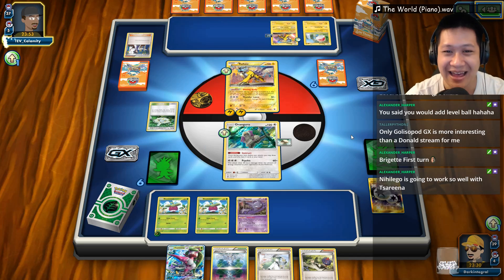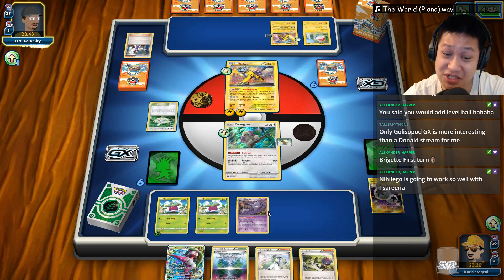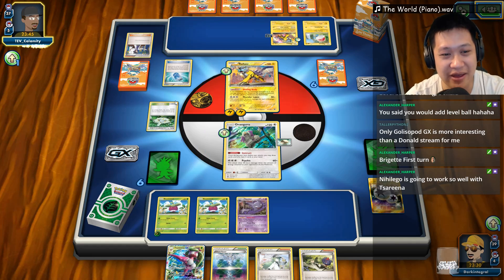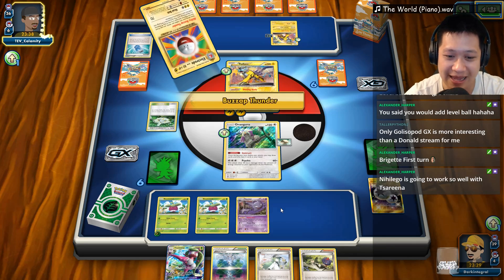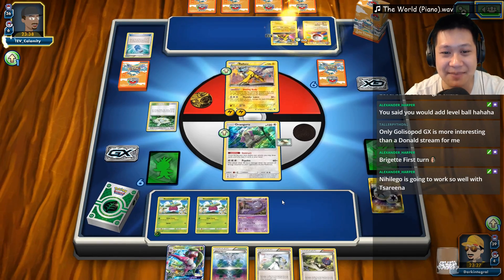It totally is. I wish I had Alolan Ninetales right now so I can Poison and Confuse much easier than setting up a Haunter, which we have to do. We want to set it up. Evil Soda — that means you're gonna get Electroded. You're still confused right now because of the Haunter. I'm kind of very glad that I did the Confusion during my last turn.